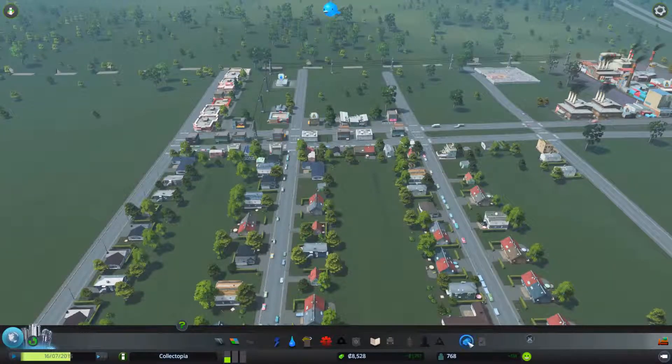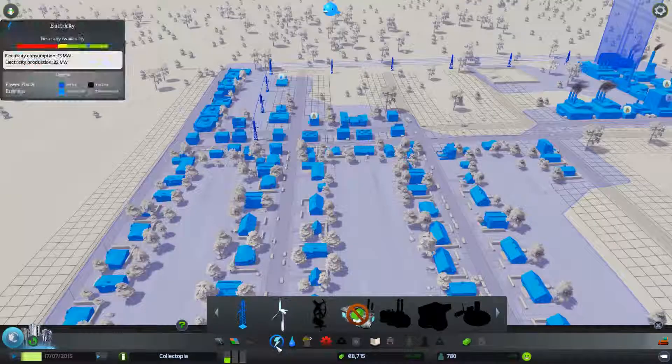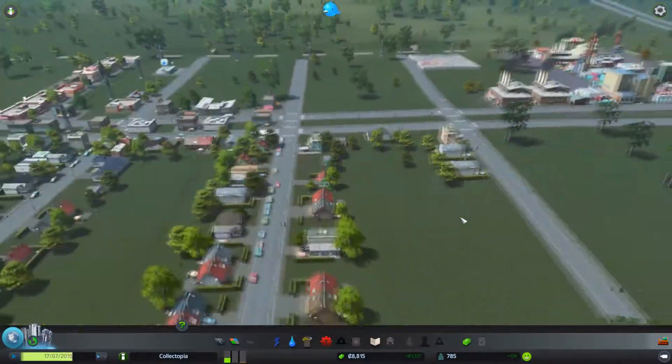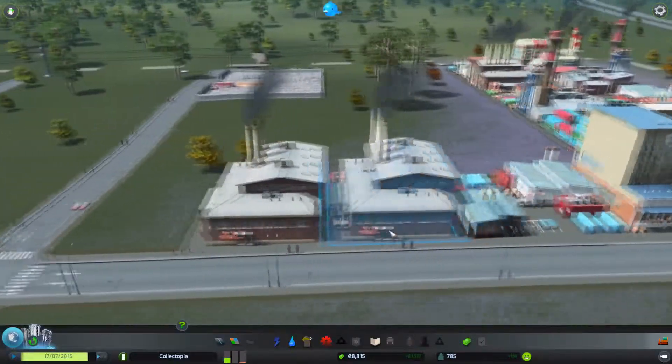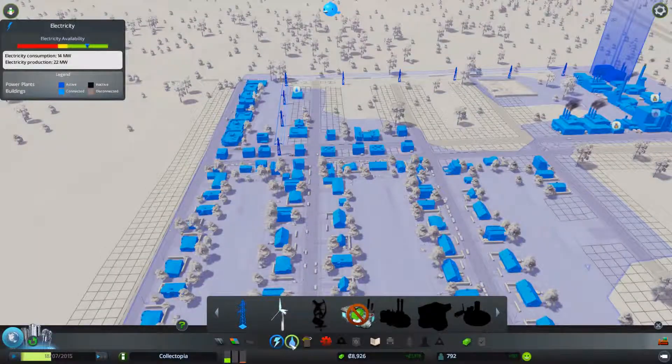How are we doing for schooling? Yeah, we may need to ramp that up a bit. Electricity — fine. Water — fine. Everything seems to be in check, and we are waiting... oh, he has no water — whoa!